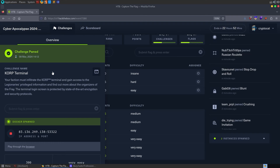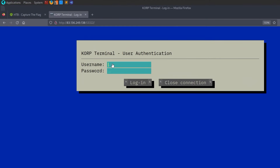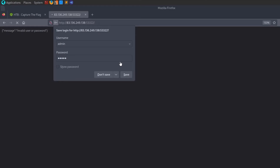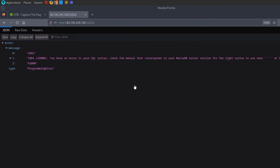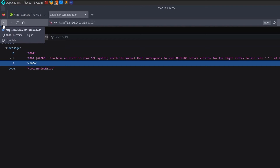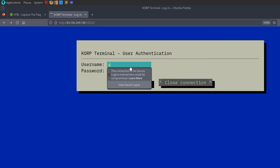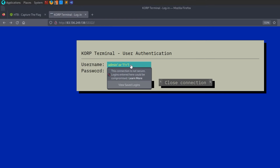The next challenge is called Corp Terminal. We don't have any source code to download, so let's open up the web page. We're greeted by a login box. I tried 'admin/admin' and it says credentials are invalid. Putting a quote in the password says invalid username/password. Putting a quote in the username returns an error: 'you have an error in your SQL syntax' from a MariaDB server. So there's a hint of an SQL injection vulnerability. I tried 'admin' OR '1'='1' but that said username or password is invalid. Commenting it out also didn't work.